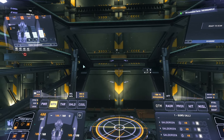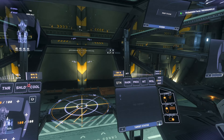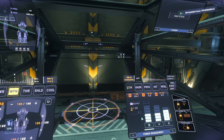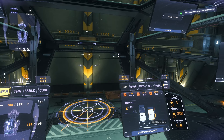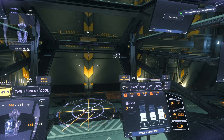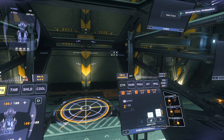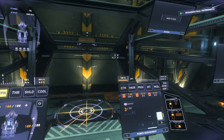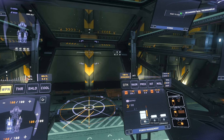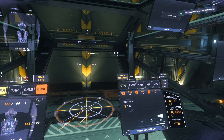Now that everything is optimized, I'm going to use this terminal to show you since it's a little more visible. Let me get to my power configuration. There are a couple of things we want to turn off: turn off any tractor beams if you have one on your Constellation, turn off life support, and turn off one cooler.